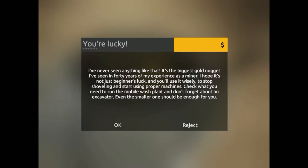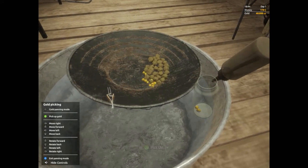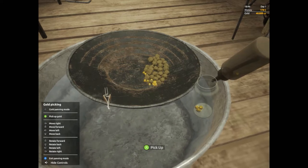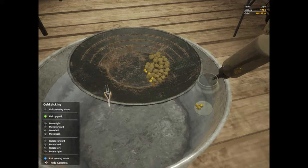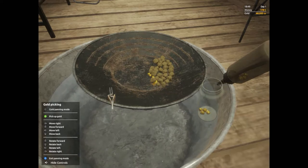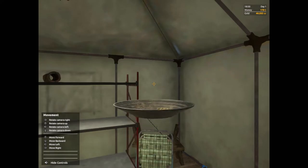Boom - what have we got here? 'It's the biggest gold nugget I've seen in 40 years of my experience of the mine. I hope it's not just beginner's luck - you'll use it wisely, stop shoveling and start using proper machines. Check what you need to run the mobile wash plant, don't forget about the excavator.' I will not! 40 ounces - come back to me - this is incredible! I don't think it works this easily... or it does, and people are doing it wrong. Looking at you, Todd Hoffman.